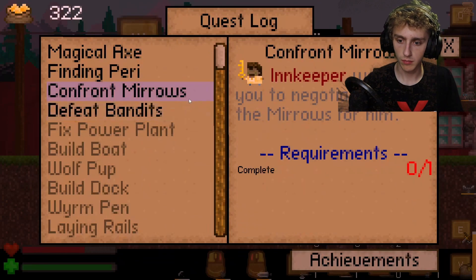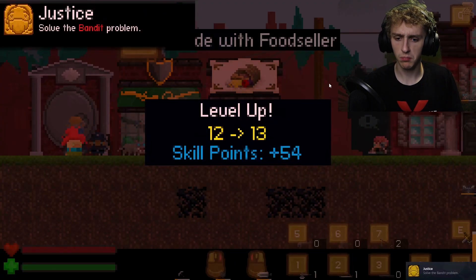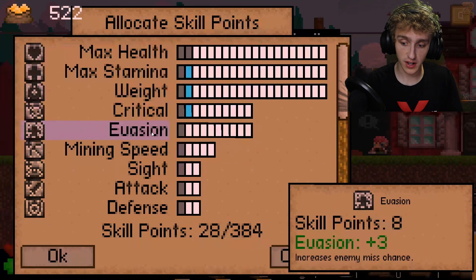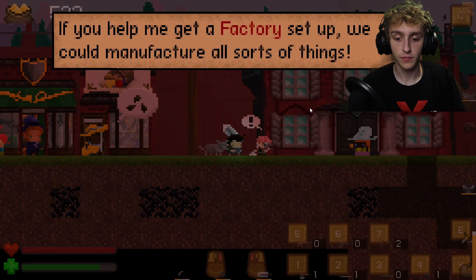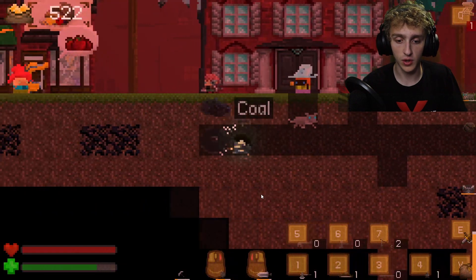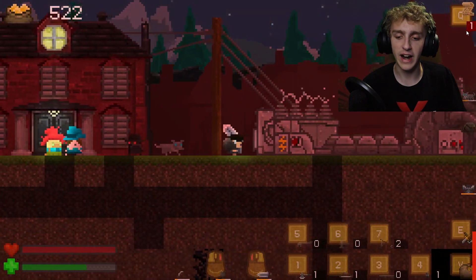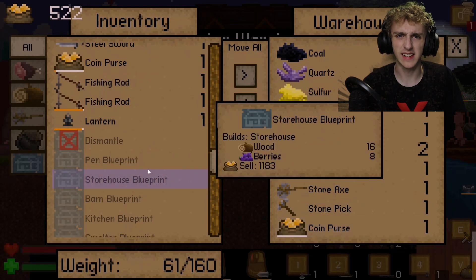You're welcome — I've taken out the bandits. They gave me another coin purse, and we leveled up, which is fantastic! We're going to level up our stamina, which will help increase how much we can carry, plus increase our critical chance and evasion chance. We have another quest — she wants us to set up a factory. We need sulfur, quartz, and coal, and we actually pretty much found all that stuff along the way. I think building the factory is going to be very, very important. They gave us 200 coins in that purse.